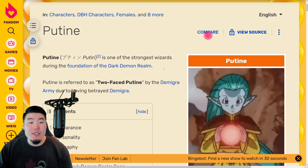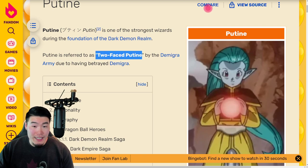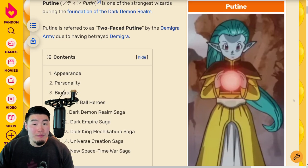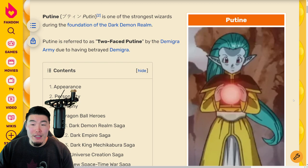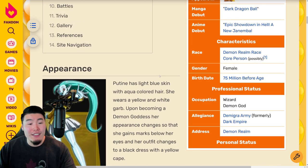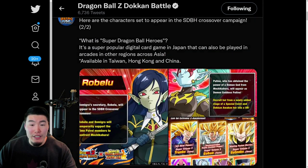And lastly, we have Poutine. She's one of the strongest wizards during the foundation of the Dark Demon Realm. She is referred to as Two-Faced Poutine by the Demigra Army, due to having betrayed Demigra. I believe she's a good guy now because she used to work for Mechikabura and has now defected to the good side — possibly. I don't follow Heroes, so don't take my word for it. But she looks really cool, especially this Demon Goddess form, which is really, really sick.